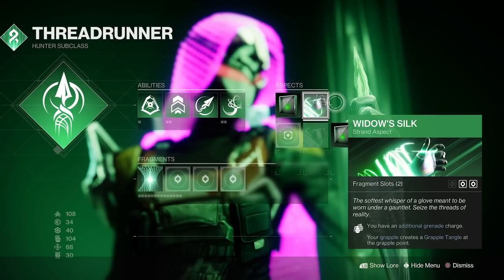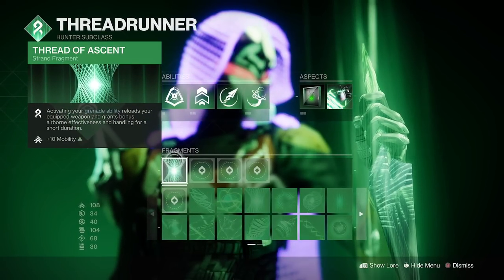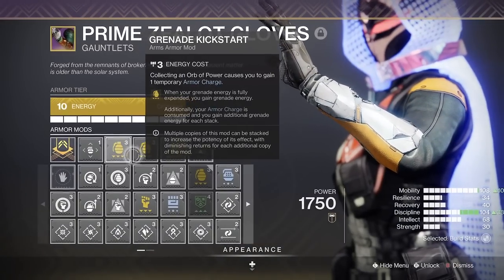Hey guys, you're here for Grapple Flying. You will want the Widow's Silk Aspect and Thread of Ascent Fragment. Put on 3 Grenade Kickstart on your arms.